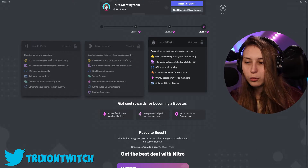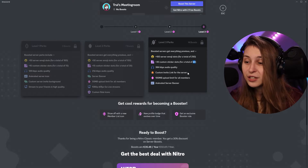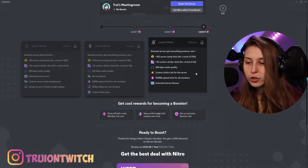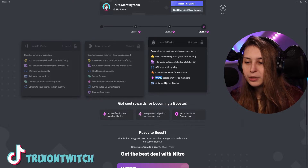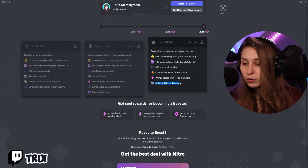For the third level, you get even more slots: 250 emotes in total, 60 stickers in total, and better audio quality again. A custom invite link for the server — so you can have discord.gg slash, for example, your own server name. And a 100 MB upload limit for your members on your server only.